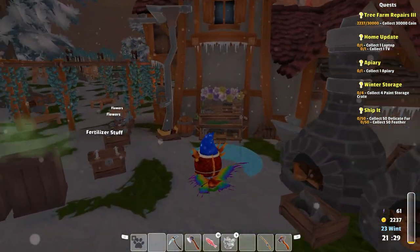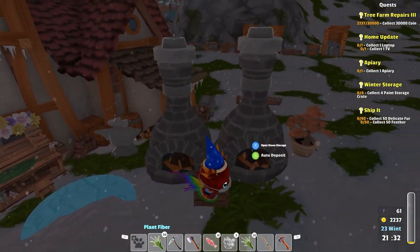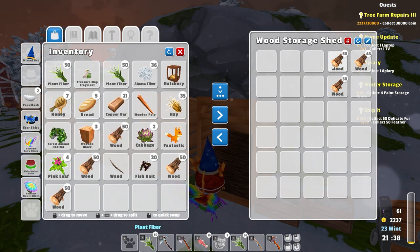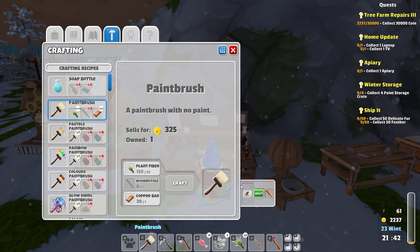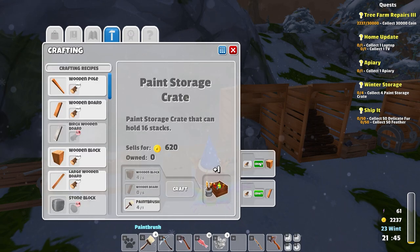Let's get making... We want to make paintbrush. One, two, three, four. So then we want the storage crates. We've got one done. I think we're going to run out of wood, but we haven't picked up our wood order for the day even if we did. Oh no, we got that! I would not have expected that we were going to make that happen. Wow.